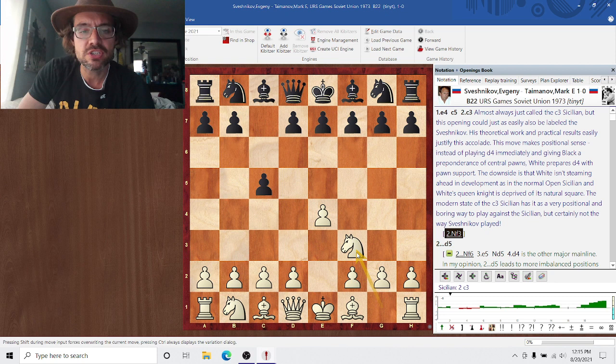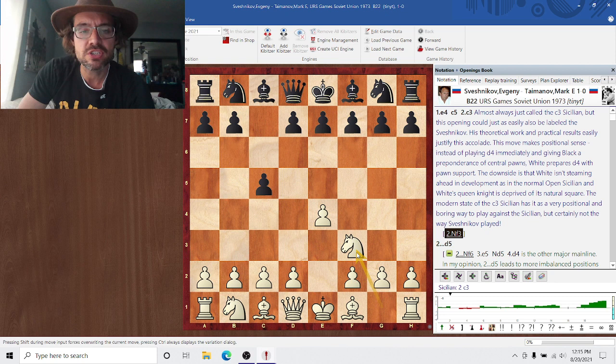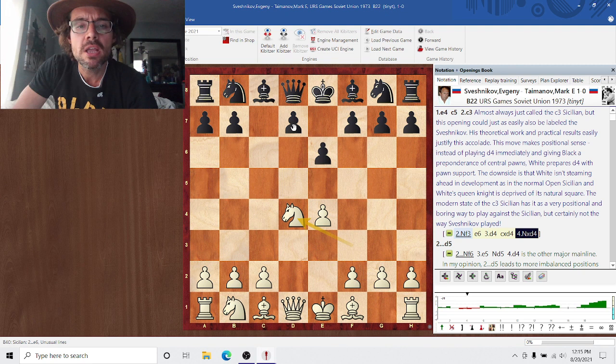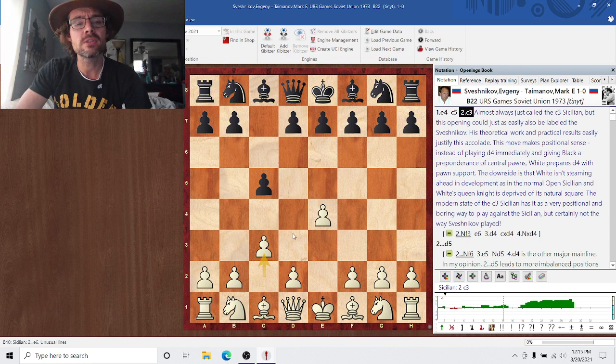It's different from the main line of the Sicilian. The main line of the Sicilian goes Nf3, on either d6, e6, or Nc6 — let's say e6 — then d4. The difference with C3 is we're preparing d4 first, because the downside of playing d4 immediately is that you give black two central pawns against one. So there's a chance that later black will be able to attack the center effectively, because he has that extra central pawn. So white prepares d4 with c3, so he's not down the extra central pawn. That's the positional justification.